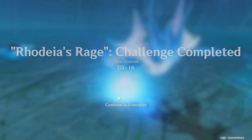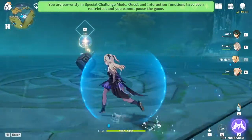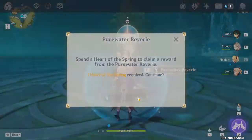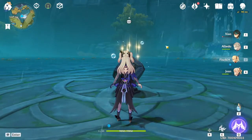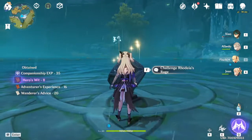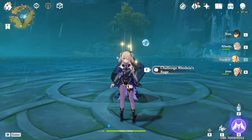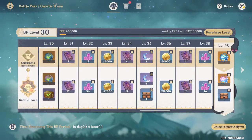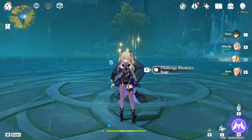A new boss will also be added with the update, so if you need to farm for Eula, I'm going to have to farm on this new boss too. I'm not wasting resin or doing any of that — I'm just using my resin on other things so I can save it for the new boss coming out. The new boss is kind of exciting, can't wait to fight him.